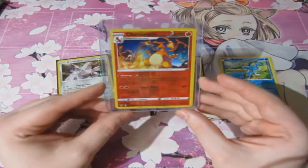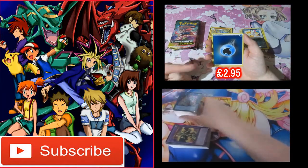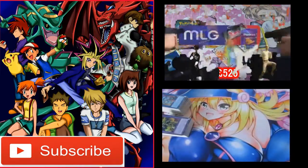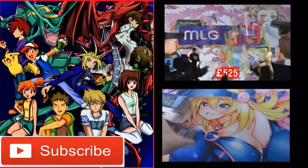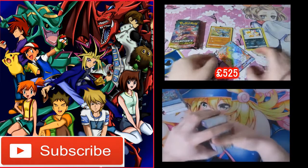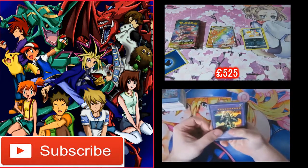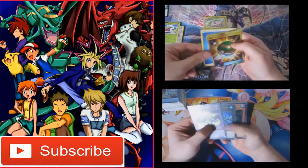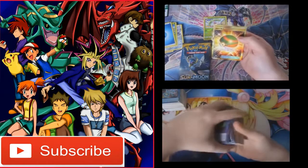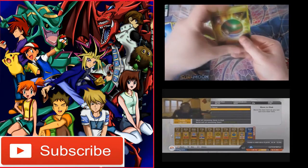My luck changed — we got Charizard! I was not expecting that at all. Let's go, I like getting these, they're nice. I don't have a clue what the values are but I'm sure they'll pop up. Oh my god, oh my god — we got him! We got him! Oh my god!